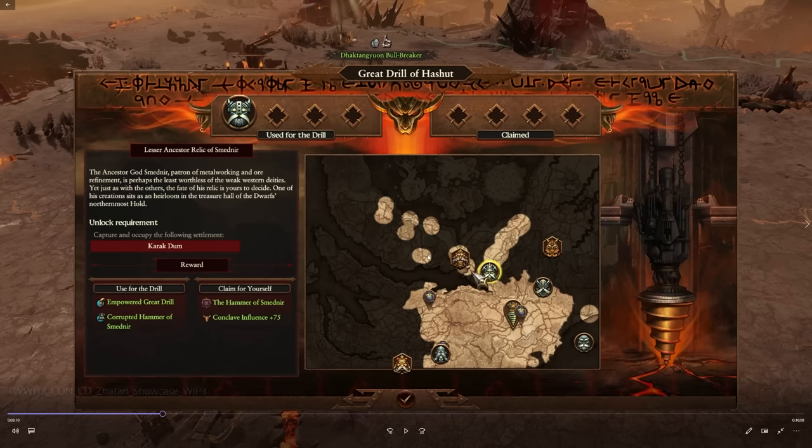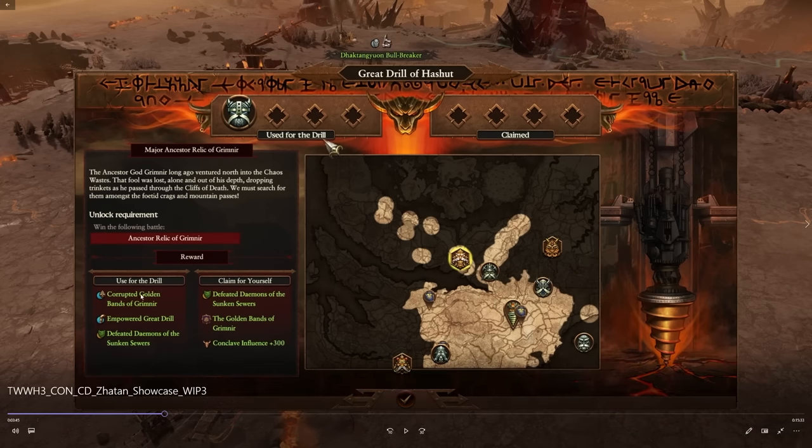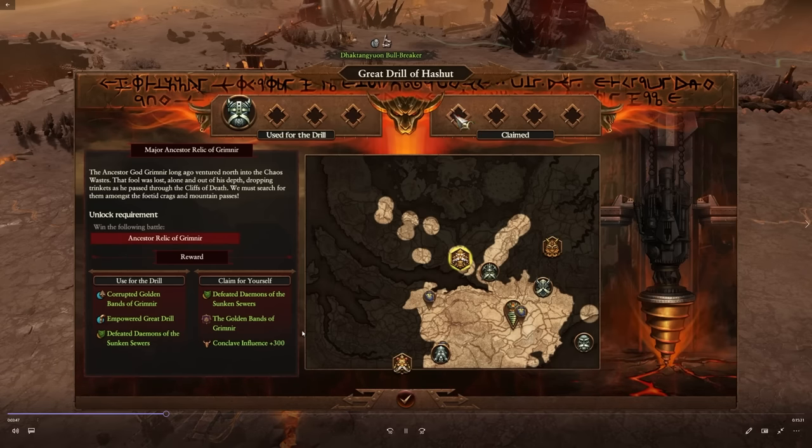You can empower the Great Drill — for example with the Corrupted Golden Bands of Grimnir. Your choices are: empower the Great Drill, defeat the Demons of the Sunken Sewers to claim the Golden Bands of Grimnir as an enchanted item, or claim conclave influence plus 300. Empowering the drill gives character experience, hero and Lord recruit rank plus five, and melee defense plus five for Lords and embedded heroes across all armies. That is spicy.